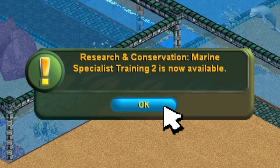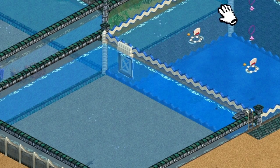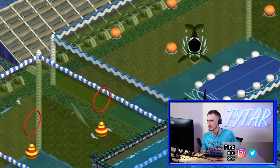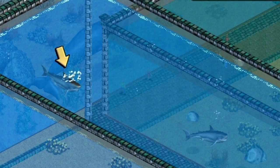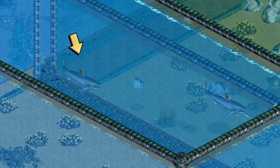Marine specialist training two is now available. Narwhals are such weird creatures — look at that. Oh, that's really cool. I didn't even mean to do that — I was building another exhibit. I built a normal one next to my showcase one and they actually went in there. Now I feel kind of bad for these guys — they just live in there and perform all day. I forgot the most important one — the great white shark. I just got it. The great white shark has a star next to it — that is so cool. Look at that thing go. I love that, that is so neat.